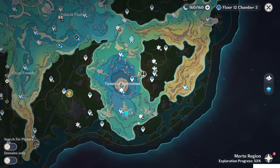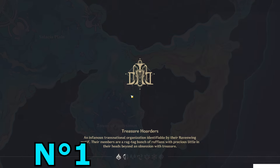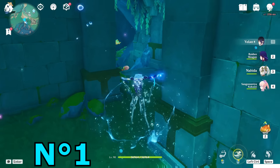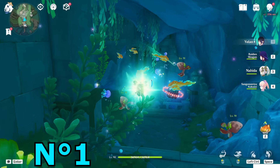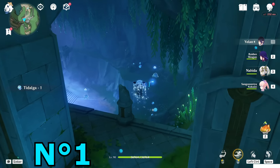There are six looking glasses around the map and we're going to start from the first one. Teleport to this teleport waypoint and go behind you into the cave. After completing the world quest, the barrier here will disappear and you can just get in normally.